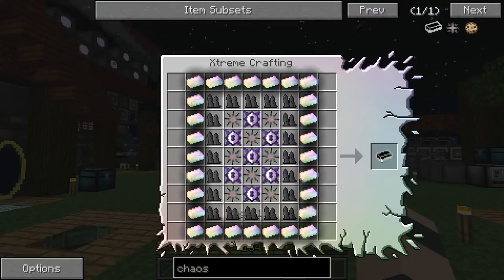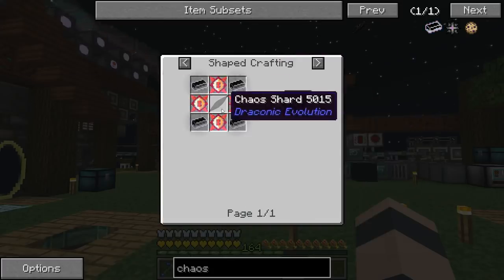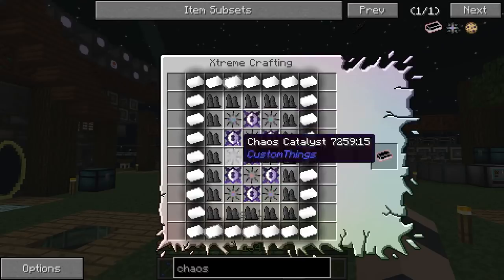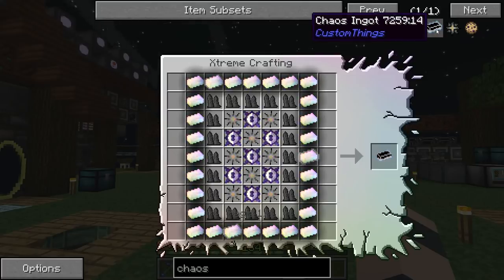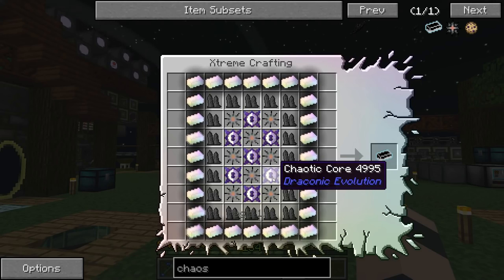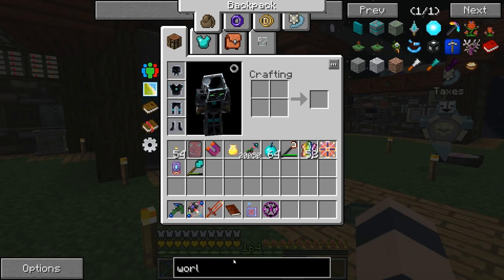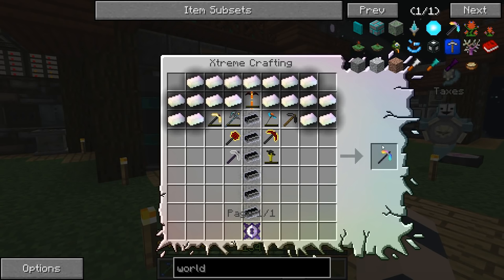Each crystal we break gives us five shards, and each Chaos ingot requires a Chaos core for each catalyst, and each core requires one shard. So basically we've got three rows of five — that's 15 shards per ingot — and we get five shards per crystal from killing the Chaos Guardians. So that's three dragons per ingot, and we're going to need about a stack or two stacks. We're looking at two to four hundred Chaos Guardian fights. But some of you told me the crystal is affected by looting, so with the World Breaker at Fortune 10 we'll get 20 shards per crystal — four times as much, bringing it down to maybe 25 to 50 fights. So that's much more reasonable.